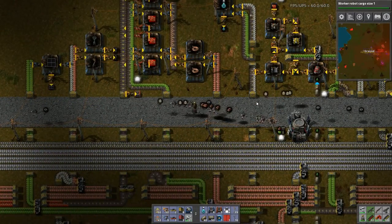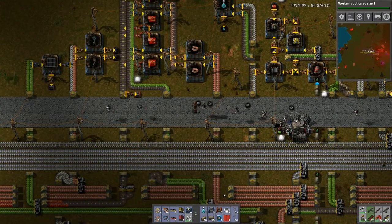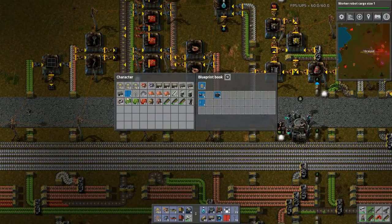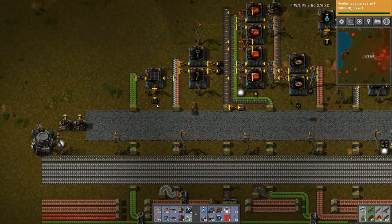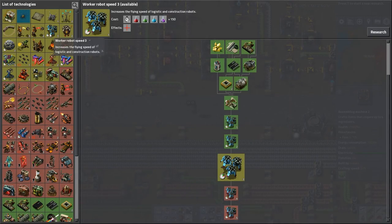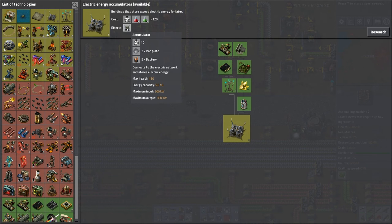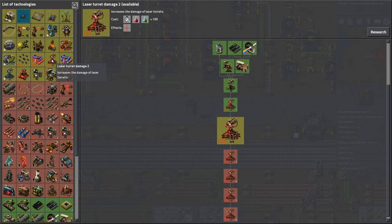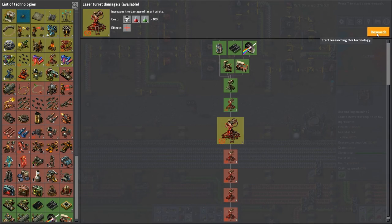I want massive solar fields somewhere. Where would be a good place for it? First off, let's make a blueprint and throw it in our book. I'm going to need at least one solar panel for this. That's going to require purple science - we haven't even researched accumulators yet. It's two iron plate and five battery. I'm not keen on that. So let's get laser turret damage two, because it's only red and green. That'll let our blue science stock up a bit.